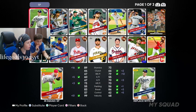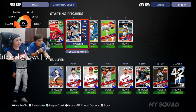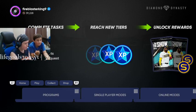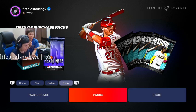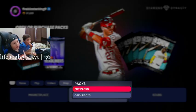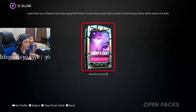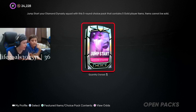Why do we have Zach Wheeler right here? Anyways, we'll buy a pack — wait, no, we're not buying a pack even though we have 40,000 stubs. Let's just do a jumpstart pack. Can we get a diamond or only a gold? We can choose 5 gold players — so we can get a better outfielder or a better infielder. Alright, here we go.